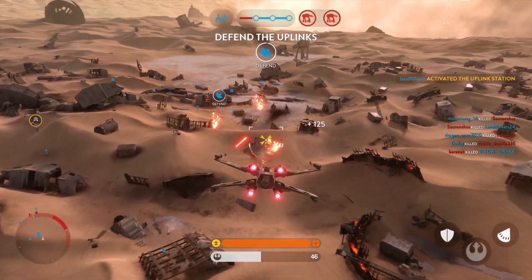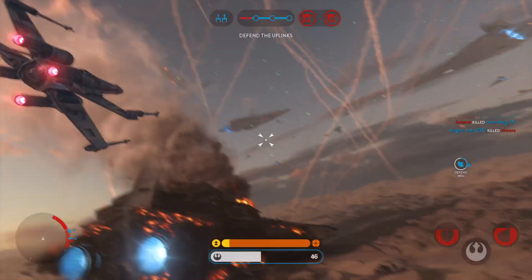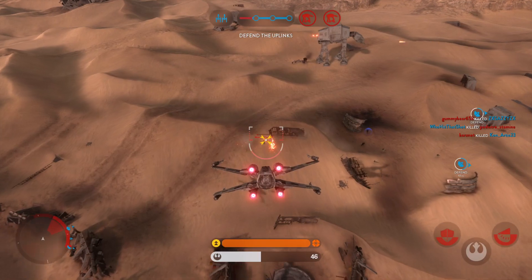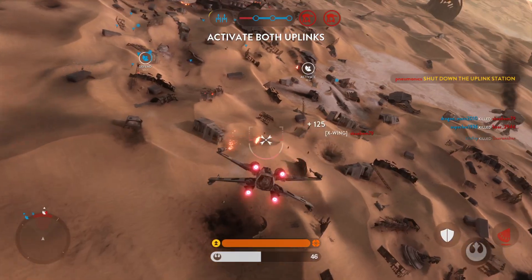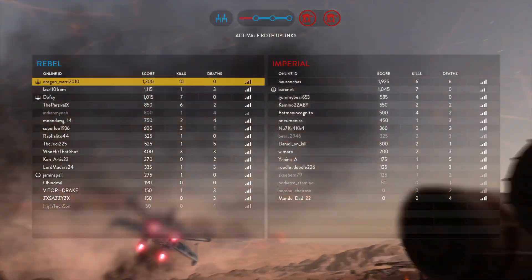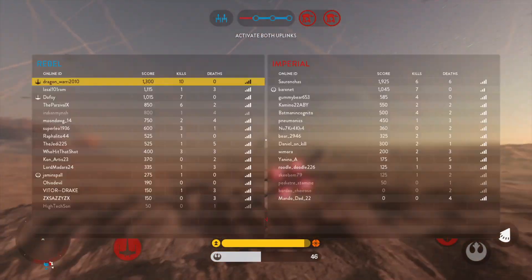Well done, we've activated the uplink. Now defend it. Stormtroopers have deactivated the uplink — we have to reactivate it for our Y-Wings. You've got a homing missile locking on. Homing missiles after you.